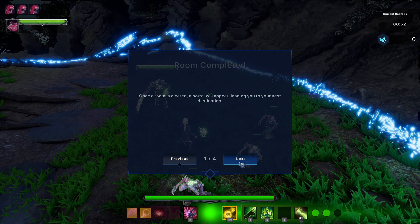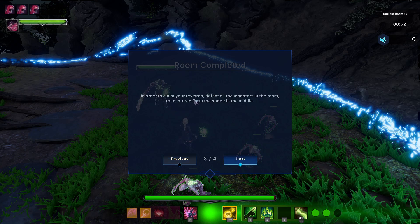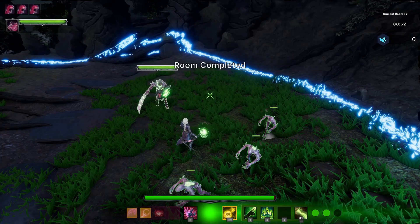Once the room is cleared, a portal will appear and lead to your next destination. When you take a portal you'll have a choice to pick between different paths leading to different kinds of rooms. Rooms offer various kinds of rewards to make you and your army stronger — in order to claim your rewards, defeat all the monsters in the room.